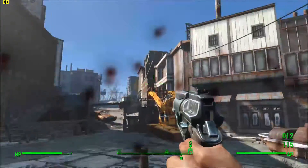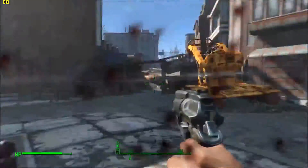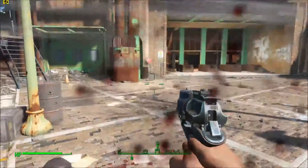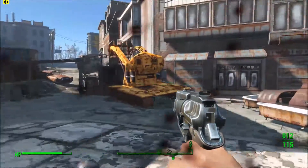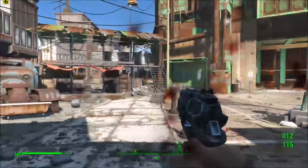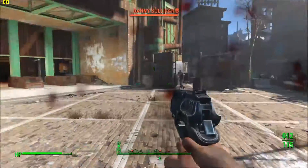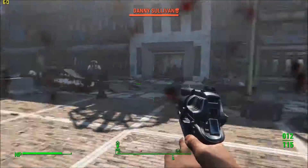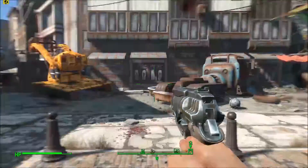Alright guys, that's the shadow test. From what I saw, the shadows were very similar. The shadow appearing distance from Ultra to High was about the same. And the shadow popping — you can't really do much about it. It's just better to run the game overall on the highest settings because you get a more consistent frame rate that way. I prefer to do it on High anyway.